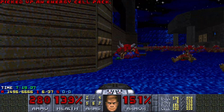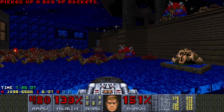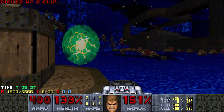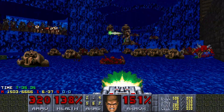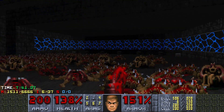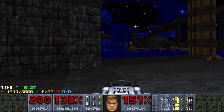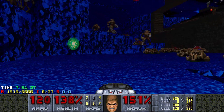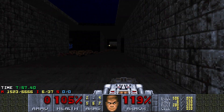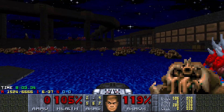There's a real reason for that. There are going to be archviles in that spot — a lot of them — and you need them to get stopped trying to revive 60-health imps that throw really slow fireballs, instead of running towards you and burning you. Archviles aren't that smart. They'll revive anything in their way. I would have had to kill these guys with plasma if I didn't use that BFG earlier.